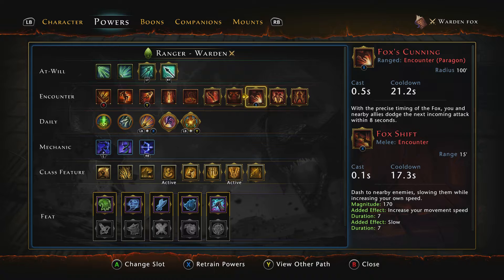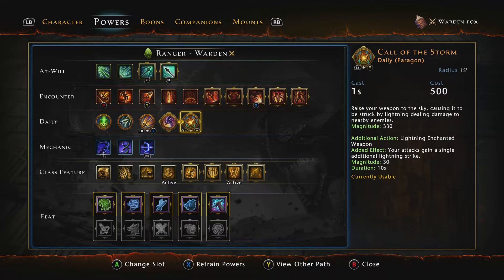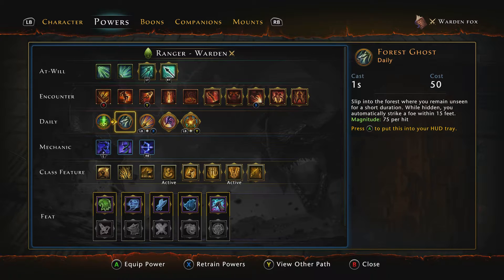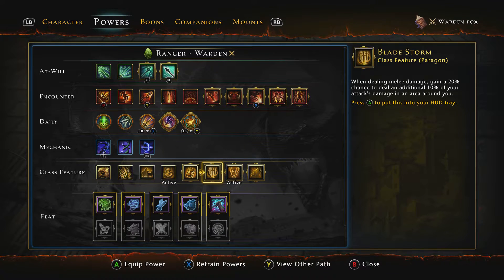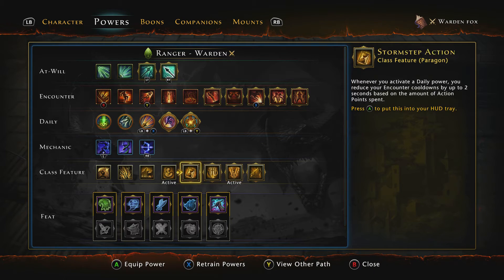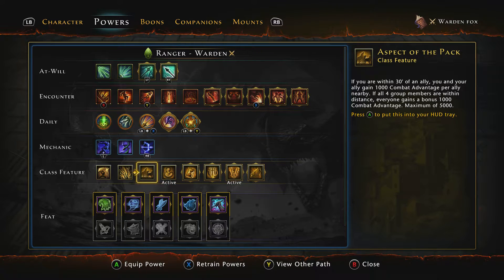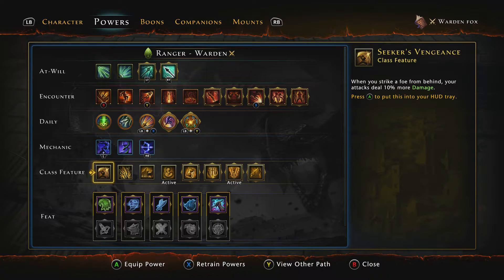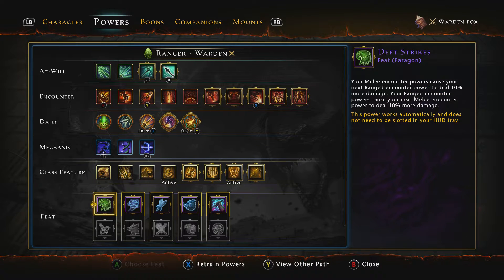It also does a decent amount of damage. For dailies I use Snipe and Call the Storm. Call the Storm is your main daily you're going to be using; you can use Snipe or really anything else you enjoy, but you definitely need Call the Storm. For my class features I use Aspect of the Serpent, Blade Storm, and Twin Blade Storm. If you're not capped out with combat advantage — which I'm not — you can pick whichever you want. The five main ones I'd use are Blade Storm, Twin Blade Storm, Aspect of the Serpent, Aspect of the Pack, or Aspect of the Lone Wolf, and in some situations Secret Vengeance when you're behind the boss all the time.